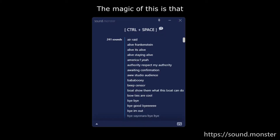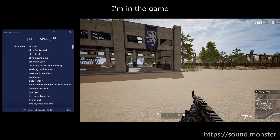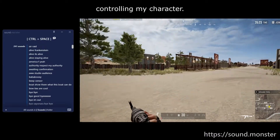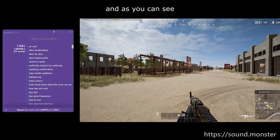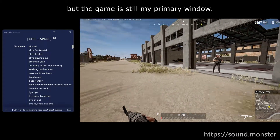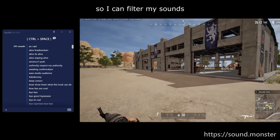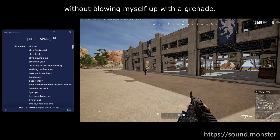The magic of this is that you don't have to have Sound Monster in the foreground to do this. I'm in the game, controlling my character. I press Control Space, and as you can see, Sound Monster activates. But the game is still my primary window. The keyboard input in the game is suspended, so I can filter my sounds without blowing myself up with a grenade.